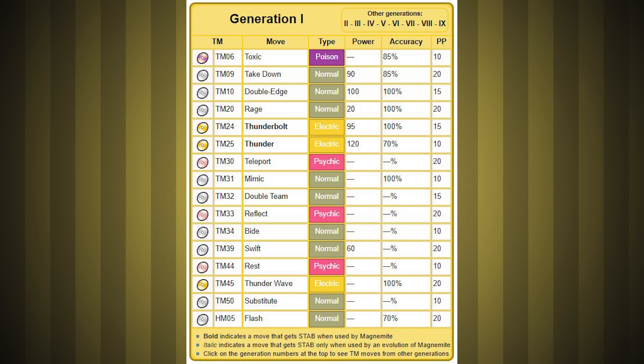Here's the TM list. No Body Slam is rough, since that's usually the best normal move we can learn in Gen 1 runs, since Return didn't exist yet. Reflect could be pretty good since it doesn't wear off in Gen 1, but I'm not sure if I'll actually end up using it. If being frail is too much of an issue at the end of the game, then maybe I could use Reflect and Rest. Then again, Rest is weaker in Gen 1 since you miss an extra turn — probably not worth it.